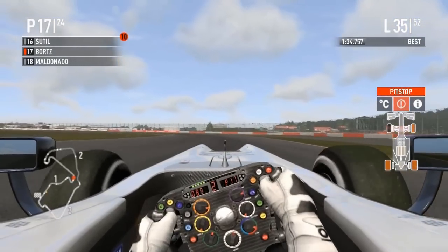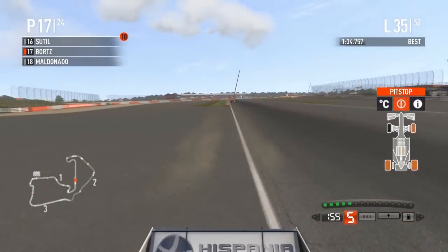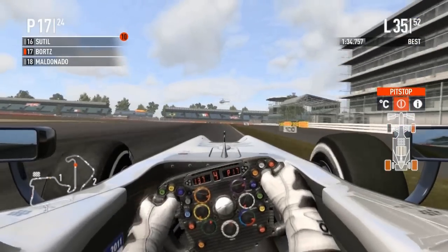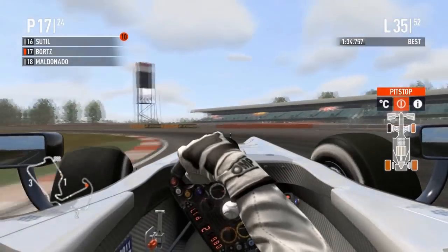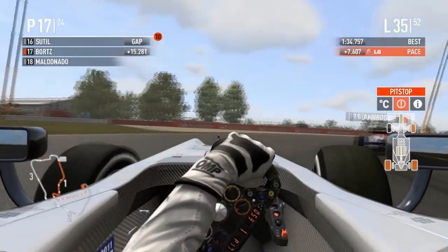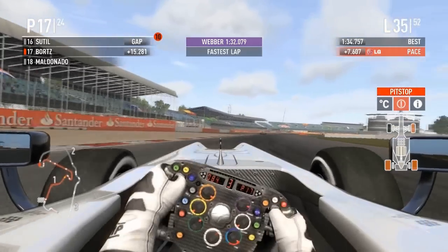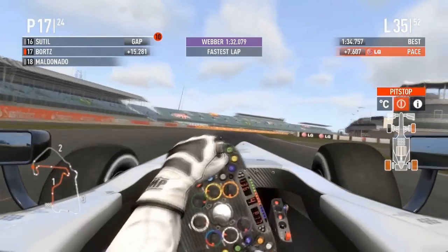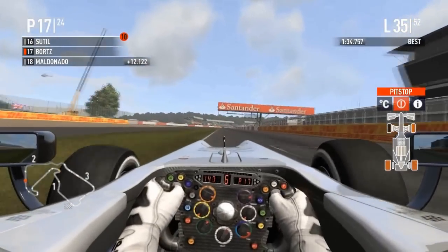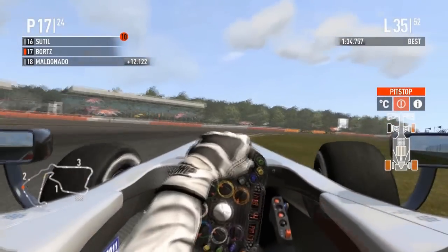I was going to say for the third time — if he could stay on these primes without getting a puncture, he could have gone to options and started clawing his way back through the midfield. But not anymore. Oh god, it's all gone wrong. Ambrosio is a lap down from Bortz. Webber setting the fastest time, a 1:32. And now Bortz is hitting the bollards!